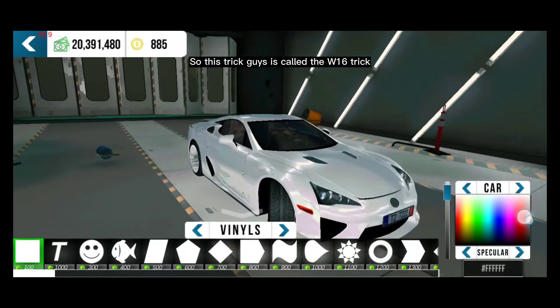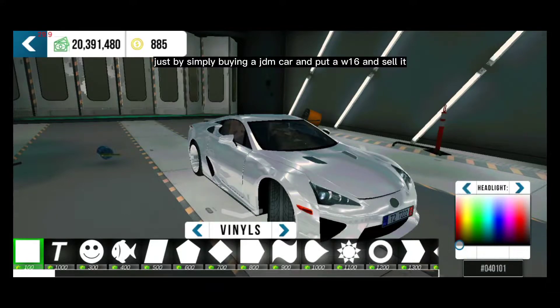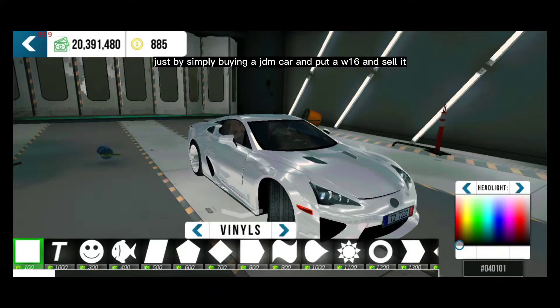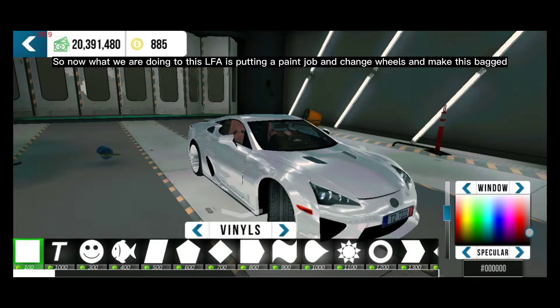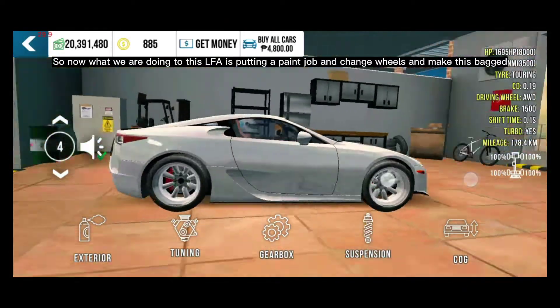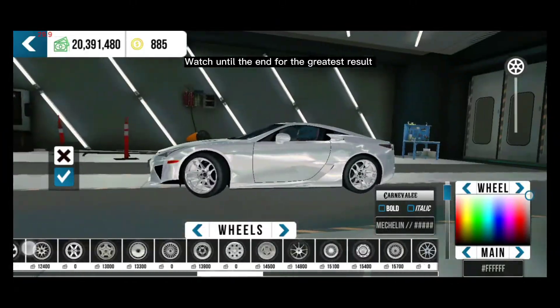This trick is called the W16 trick. If you guys have a W16 unlocked, you can make money instantly just by simply buying a JDM car, putting a W16 in it, and selling it. So what we are doing to this LFA is putting a paint job and changing wheels to make this bag. Watch until the end for the greatest result.